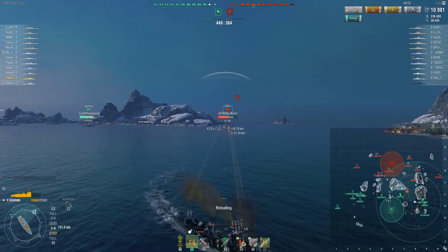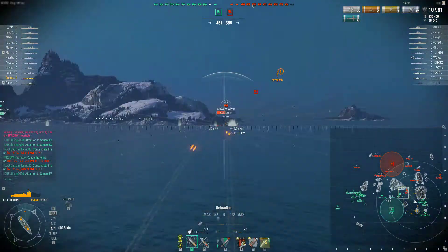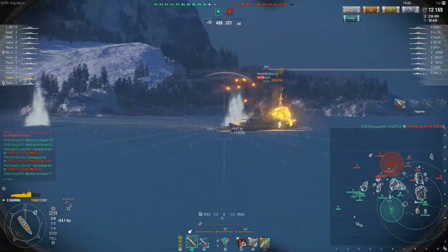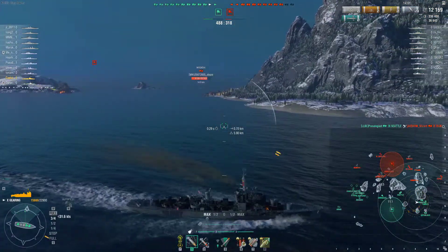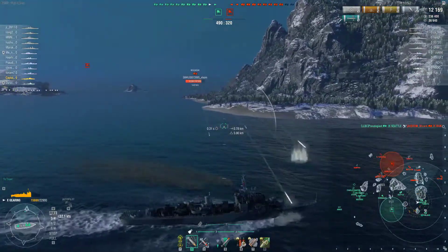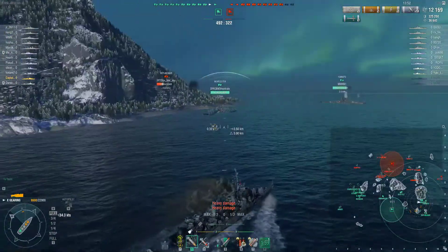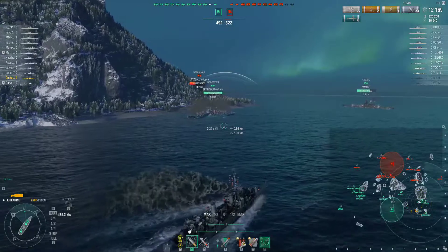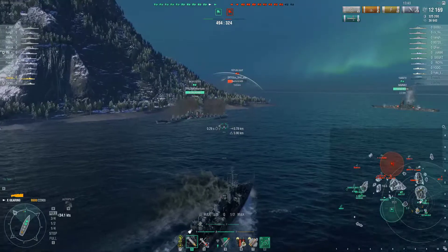I start opening fire on the Ibuki because I figure I'm safe, and then all of a sudden three ships start targeting me, so I stop and get out of there. Luckily the Seattle has a good shot there. I noticed the torpedoes and figured the Shimakaze had gone that way — I wasn't spotted by him while hanging around in that area — and then I get slapped again by the Musashi.